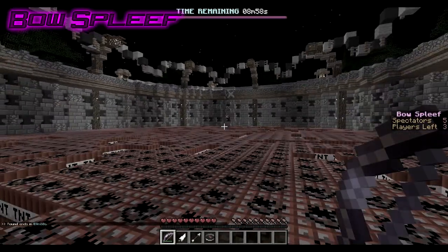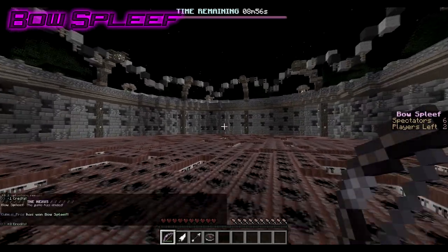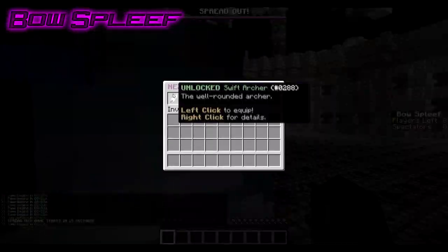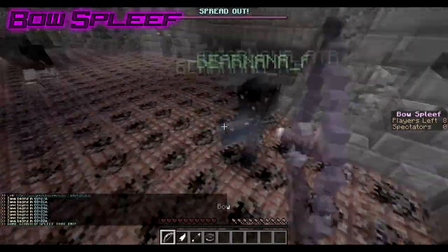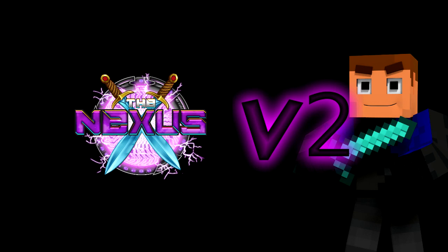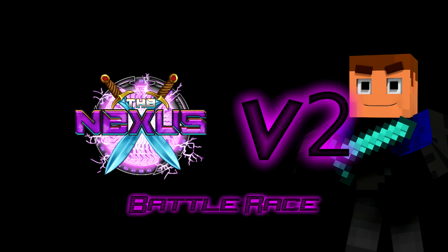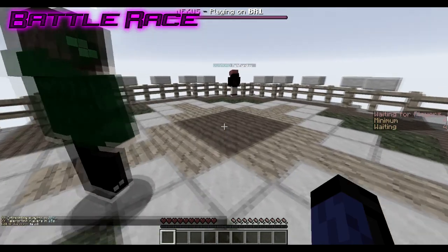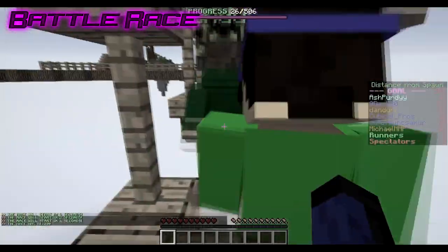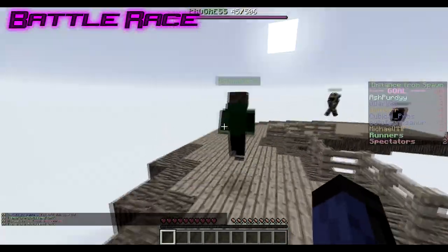BOSBLEAF requires you to shoot arrows at a floor of TNT. Each shot will take out the portion of the floor where it hits. Choose your kit wisely, find your footing, then bob and weave as the arrows come flying in. Battle Race is a take on a classic parkour race where you must run the course. Be quick though, because the ground is falling out as you run ahead of it.